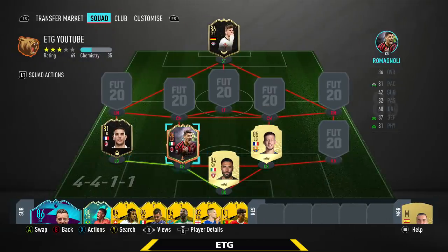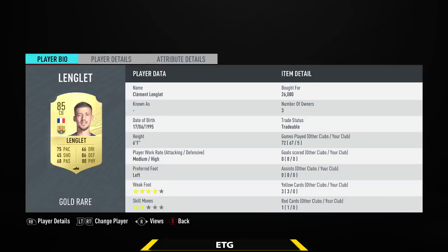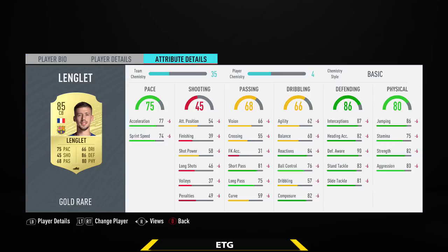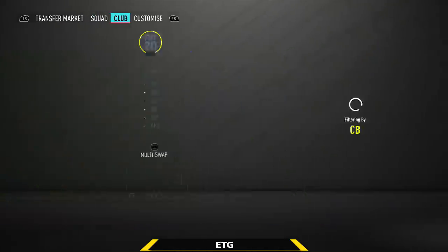The center back on the right hand side is going to be a player from La Liga — that is going to be Lenglet. My favorite center back on FIFA 20; I use this guy a lot. For the price of about 25k, you really can't buy a better center back, other than Eder Militao who's broken. Lenglet does have 75 pace, 86 defending, 6'1". Great pace, quite agile, not too bad on the ball, and awesome defensively. Not the strongest center back, but this guy just has everything else you need — an awesome player for the price.